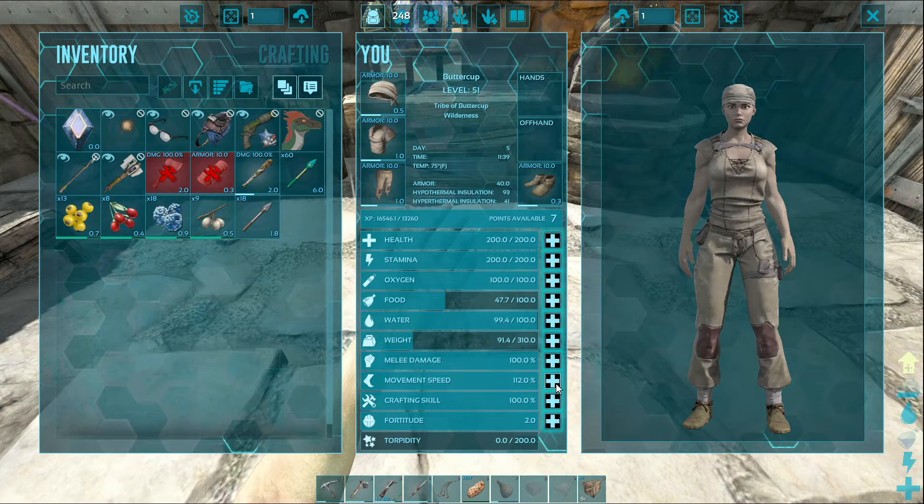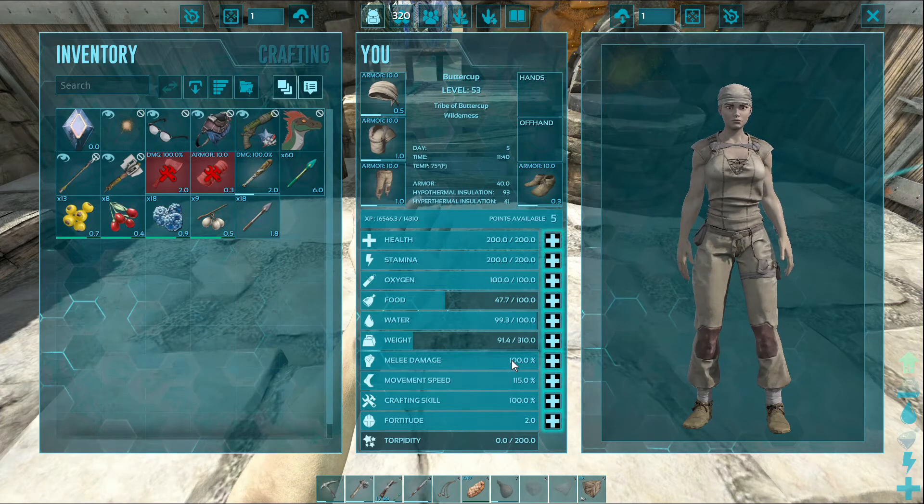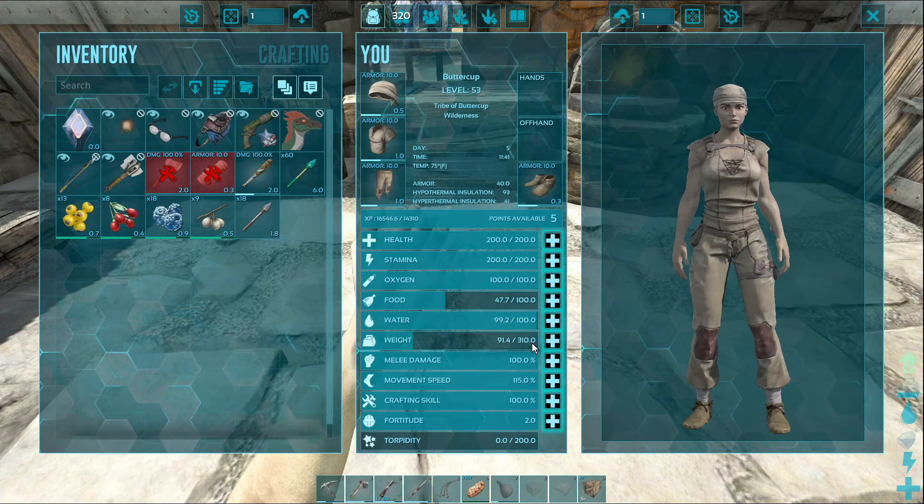I like to have some movement speed, so let's put about 10 points into that, and then I think the rest we're just going to throw into weight.